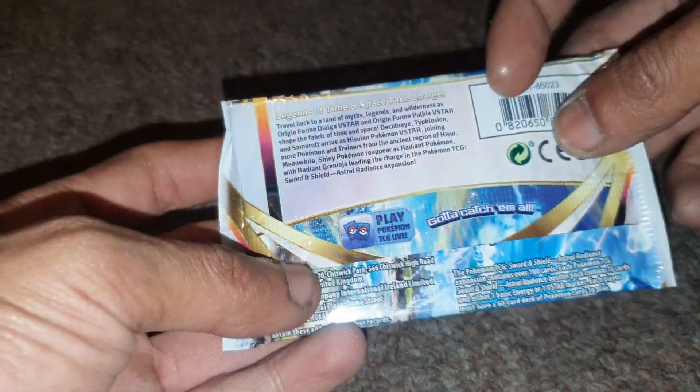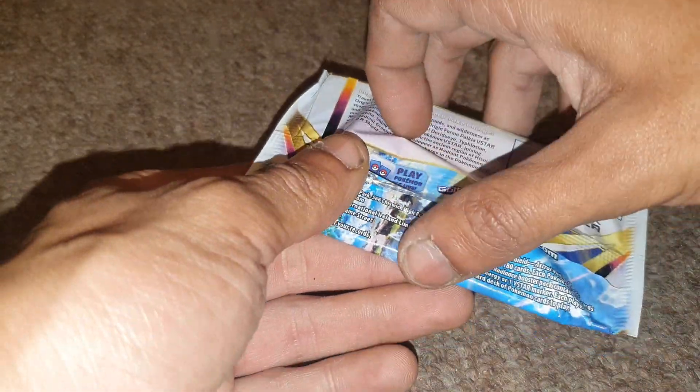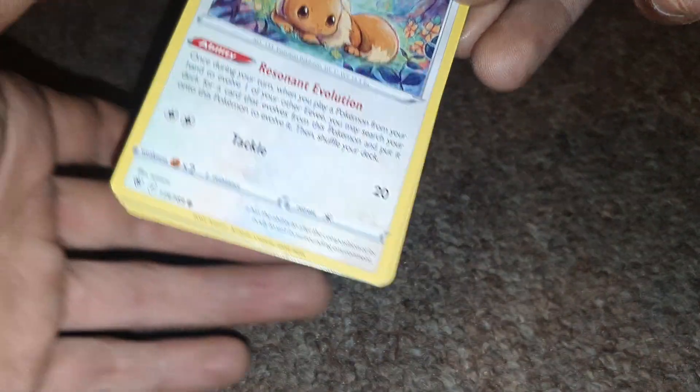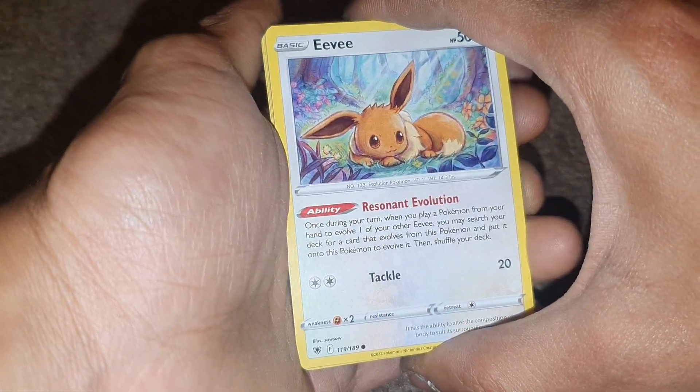Welcome back to another episode of JNG News. We have an Astral Radiant Pokemon Booster Pack to open up today. There are over 180 cards in order to complete this set, so hopefully inside of this we've pulled something decent to add into our collection. If you're enjoying these sort of videos, leave a like on the video and turn on post notifications if you haven't done already. Let's see if we've got anything decent from this one.